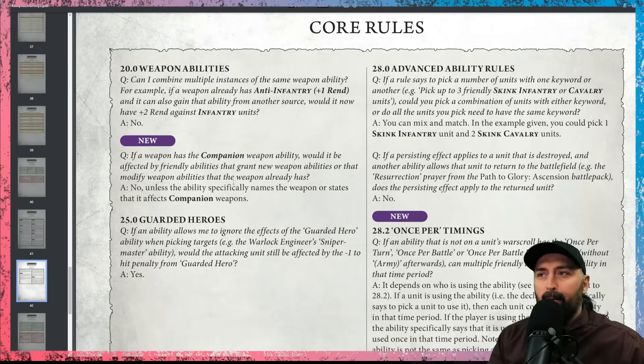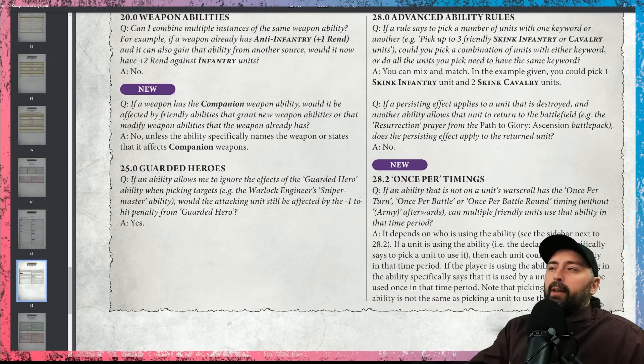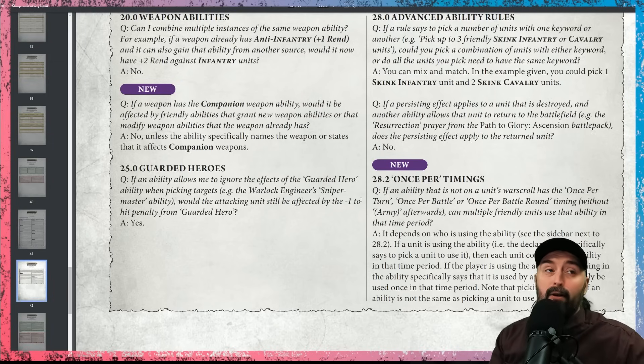On the next page we find some simpler things. Can I affect a companion ability with special buffs, even though companion ability specifically says no? The answer is no, unless it says you can. The next ability is called Once Per Timing, section 28.2. It's clarifying how often a player can use an ability versus how often units can use an ability, and whether a player can use an ability more than once. It's quite complex, but it's honestly not going to come up very often.